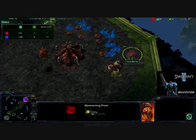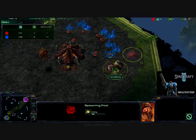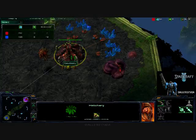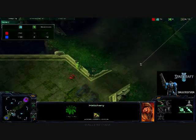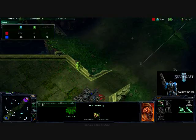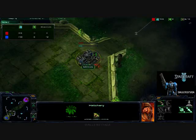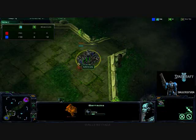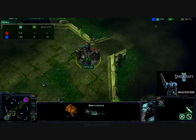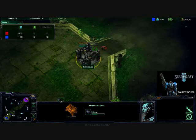We are seeing a really early spawning pool and a really early extractor, which can only mean one thing: speedling rush. He's going to be going for the Zerglings and getting their speed, and then pretty much harassing my SCVs. He doesn't want a barracks up at all — that's the only counter to what he's doing. So if he can keep that off as long as possible, that'd be great.